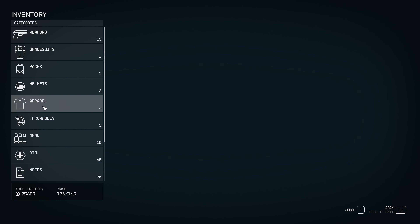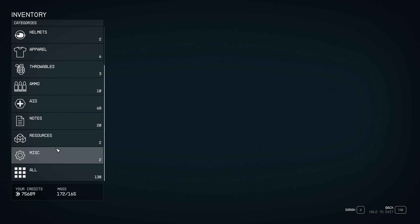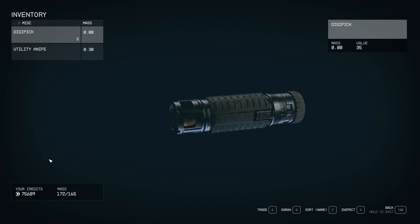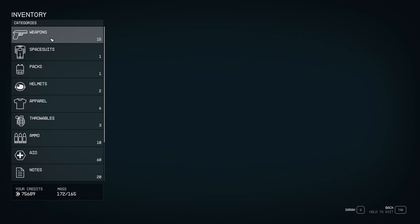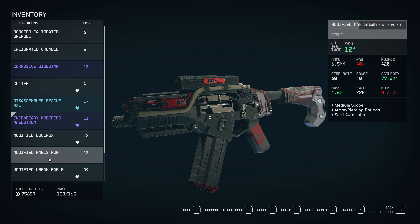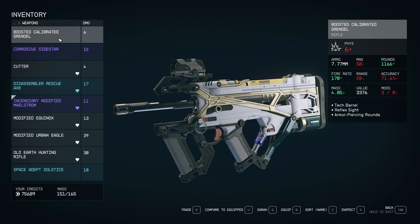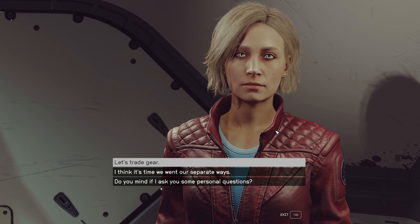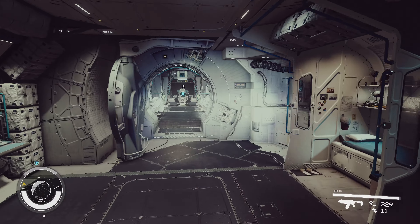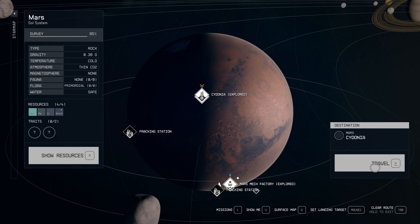Helmets — gotta keep the helmet. This manifold thing doesn't make it so I'm not encumbered anymore. I need to be under my weight limit. So I'll give you the weapons — Lawgiver, Equinox, Maelstrom, all these things. That's enough — I'm good now. I'm going to fast travel back to Sidonia and sell all this stuff.